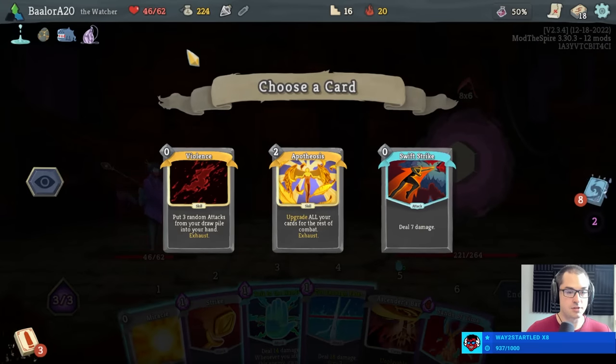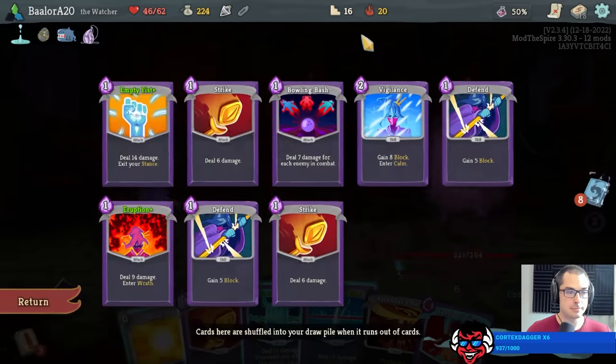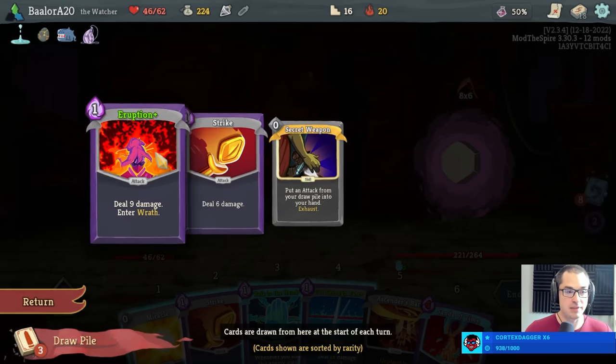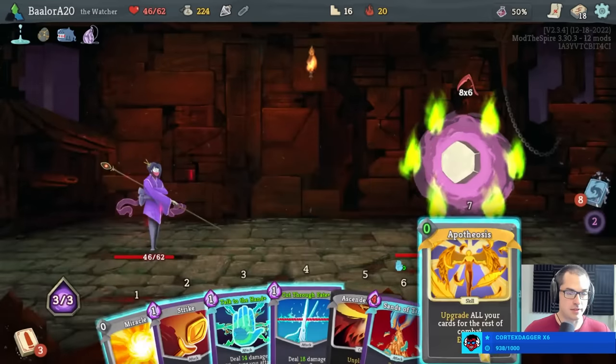What do we got here — apotheosis or the blessed violence? Apotheosis does give me more energy, which is appreciated. If you don't execute the plan are you really even trying? Does the spire ever tilt me? I try my best not to let that happen and I play in ways deliberately to avoid tilt, but I'm not completely immune to it. I'll take the apotheosis here.